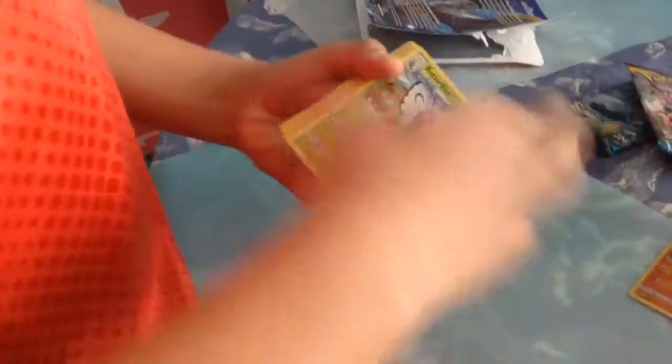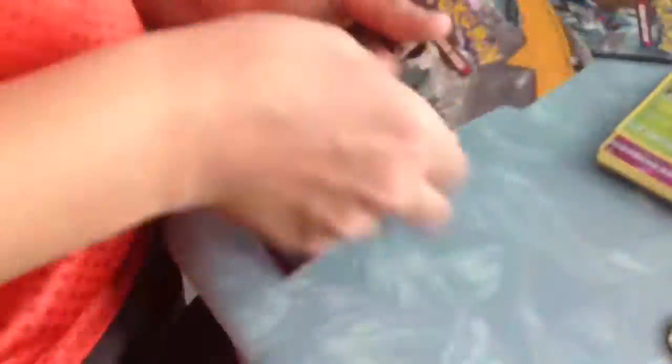We got a Kangaskhan Hollow in this amazing blister, and those were three Sun and Moon packs. Now, onto this Decidueye pack. And here, Ravenclaw is opening the pack. Decidueye inside a Decidueye.